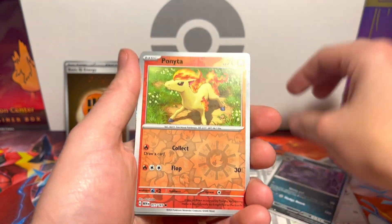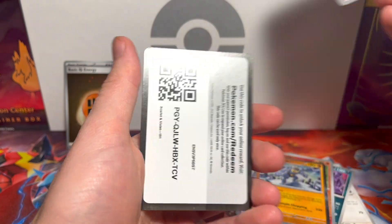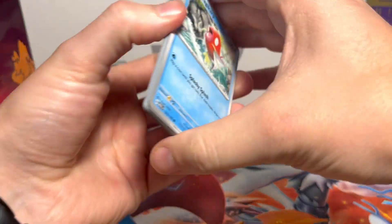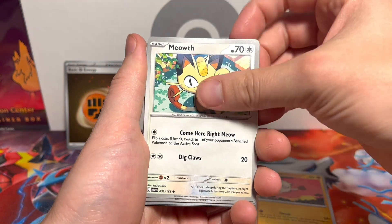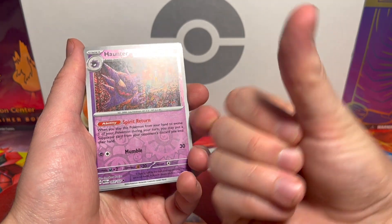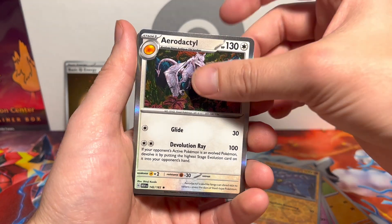Muk, Ponyta, Dragonair, Machamp — bummer. Code. Magikarp, Oddish, Mankey — we had great luck in our first 151 opening, if you haven't seen it I highly recommend it, it's right there in the corner. Double Haunter, a Machoke — oh yeah, another Aerodactyl — that's a double Dactyl.